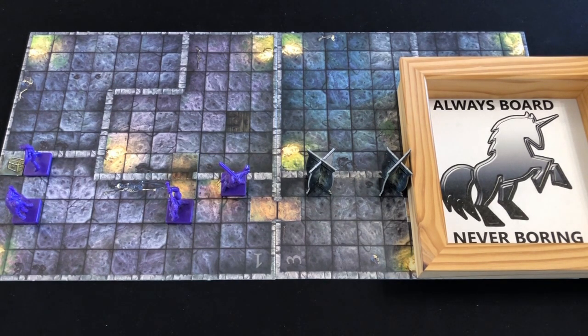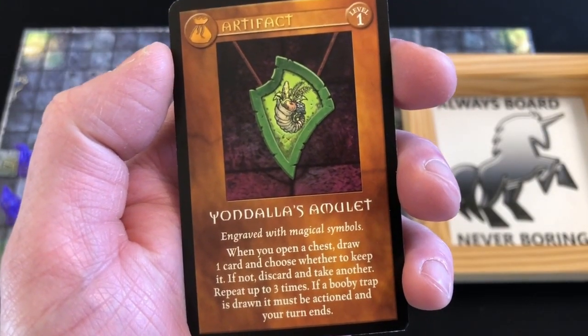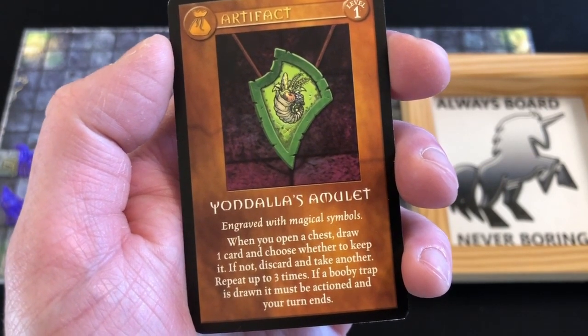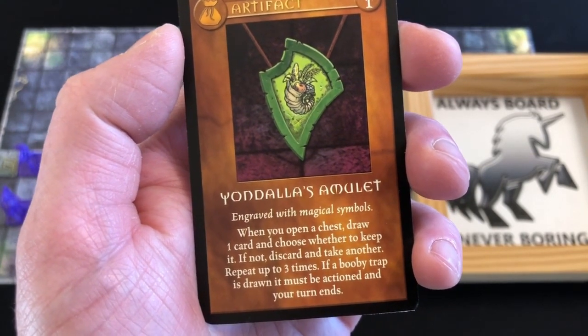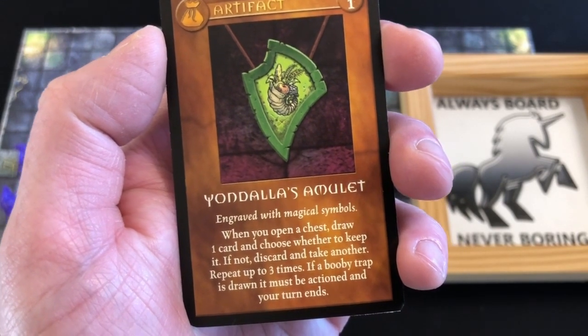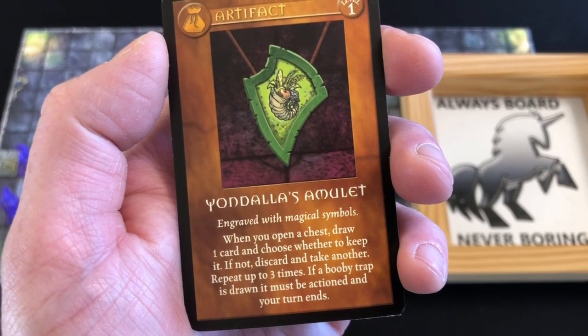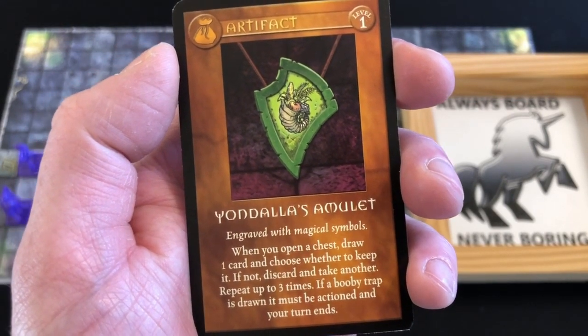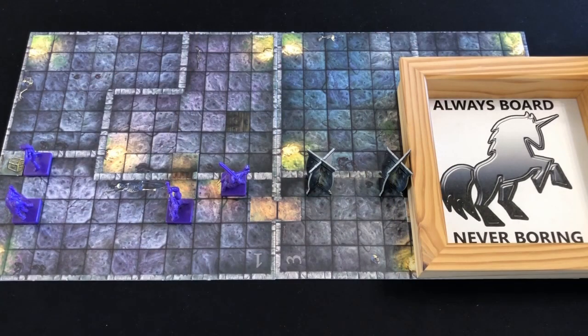I should have mentioned this when the rogue opened the treasure chest - she does have a special magical amulet that she starts the game with. Once you've drawn a card from a treasure chest, if you don't like it, you can discard it and draw again, and you can repeat that up to three times. The problem is, if you draw a booby trap, you have to action the booby trap first. As we drew a booby trap straight away, the amulet did not take effect. Never mind.